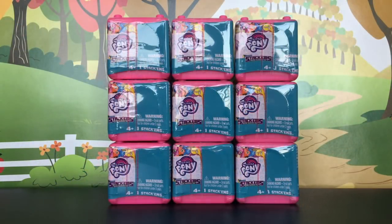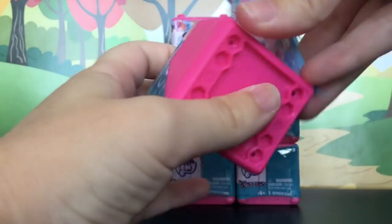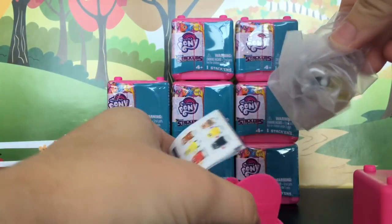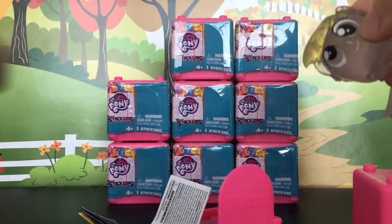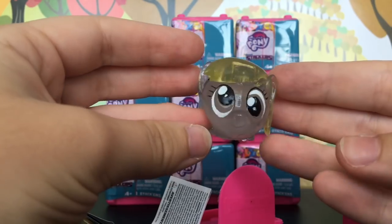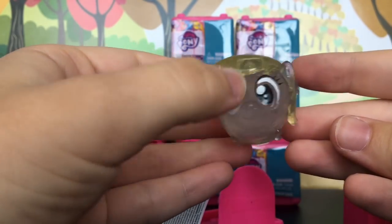Here are the nine capsules I picked out at Walmart. We're gonna start off with the first one right up here. The first one looks like a translucent Derpy. Let's get her out of this little plastic here. Here's little Derpy — oh my gosh, I just love the fact that there's background characters in the set. Look how cute she is and they're just so squishy!